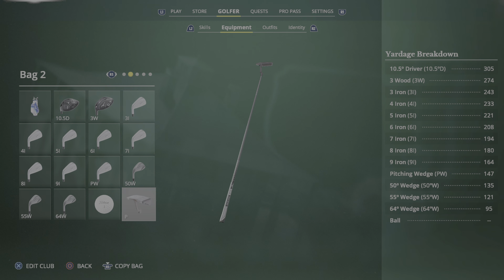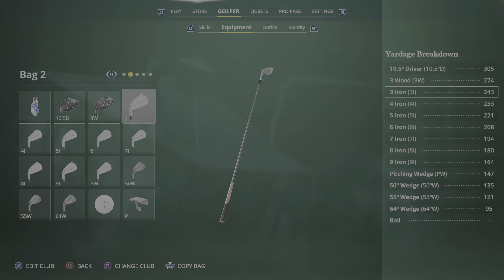I was thinking about changing and maybe going with a different company but I quite like Mizuno clubs. I've actually got a set of Mizuno TP18s in real life — I bought them in St Andrews when I was on holiday, probably in my early 20s. So we're going to stick with Mizuno. For outfits, I don't really have a lot — I'm going to stick with Adidas for now.